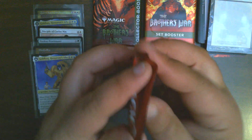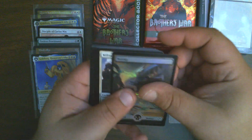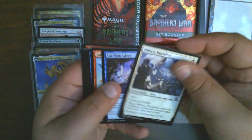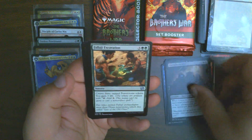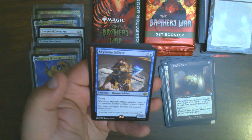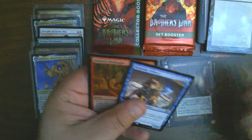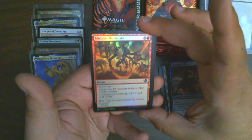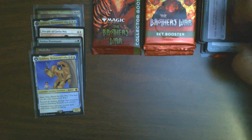Pack number four. We got a Ramos Art card. Foil Full Art Swamp — nice, we'll put that with our other Foil Full Arts. Bit of Reunion — great common. Sigil of Valor. And a Sky Strike Officer — that is number seven. And a second Mishra's Onslaught Foil. And a Power Stone token. Pack number four, not quite as strong as the others, but still a good pack.